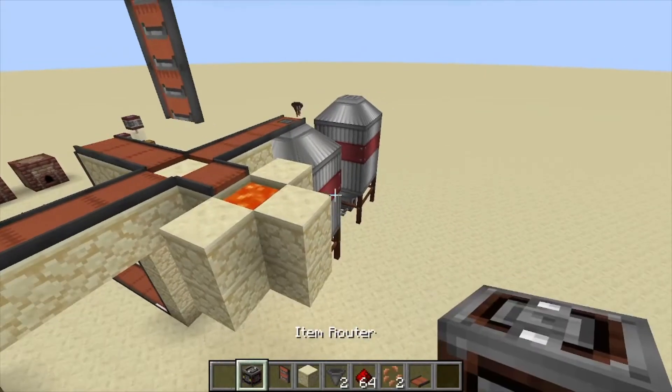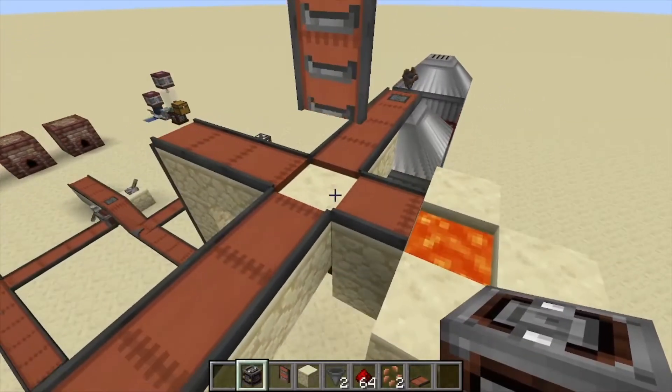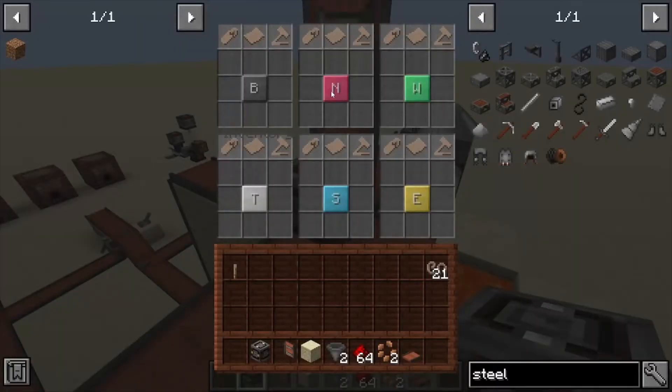Hey, Minecraft Mentor here, and today we're going over the item router from Immersive Engineering. We're going to place this one down and take a look inside. As you can see, it has directions — north, west, south, east, bottom, and top. You can export items from any one of these sides and you can also import them from any of these sides.